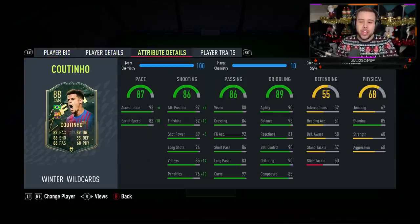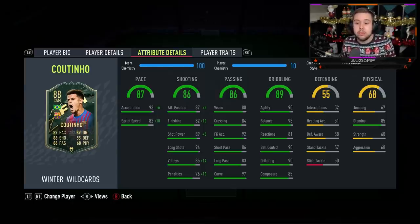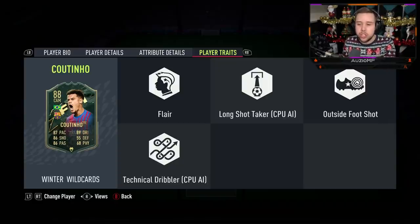When it comes to the chem style, you can clearly see the 82 sprint speed on the card, and that is never going to be great for a player like Coutinho, especially playing him in a CAM position. So you want to go for the Hunter chem style, giving him 99 acceleration and 92 sprint speed. His shooting ability is also top tier with Hunter applied: 92 attacking positioning, 92 finishing, 94 shot power, 94 long shots, 99 volleys, and 86 penalties. He has the outside foot shot trait, which is still a very good shooting trait this year.